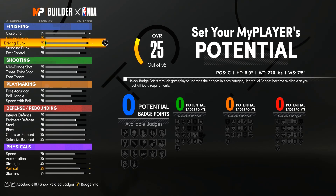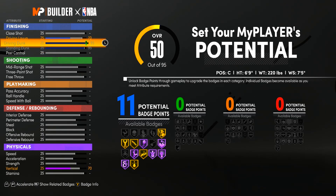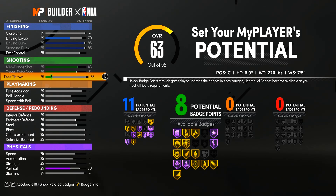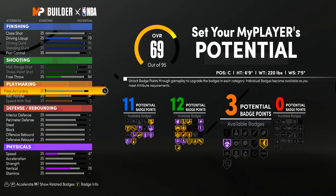Okay, so now we're at the attribute screen. I'm going to start with finishing — max out standing dunk and driving dunk. Come down to shooting and max out three-pointer and mid-range, then put free throw up to 54. For playmaking, max out your speed with ball and put your pass accuracy up to 60.